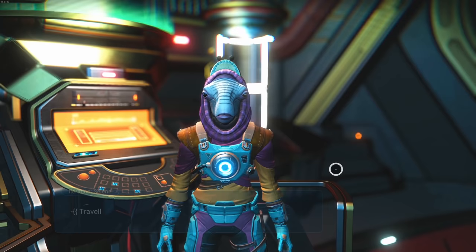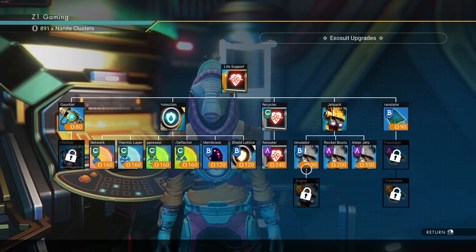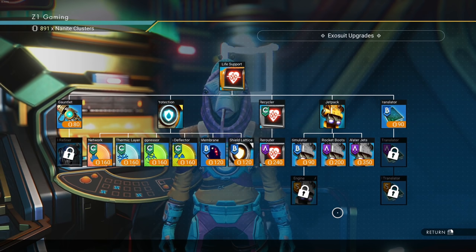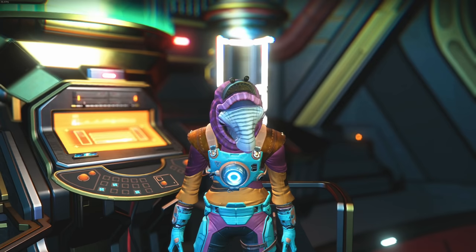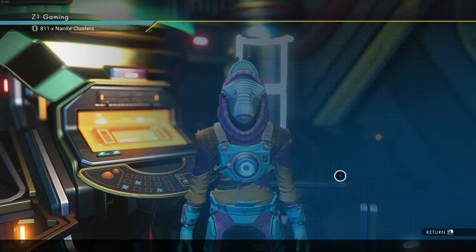Let's research exosuit upgrades. Life support, hazmat gauntlet — we probably need that. The oxygen recycler would be something really good to get. Rocket boots and neural simulator I'd like to get too. The shield lattice is going to increase hazard protection so we can spend longer in hazard environments. Let's get the hazmat gauntlet to start with — our suit is ultimately our body and we need to be able to do the things.